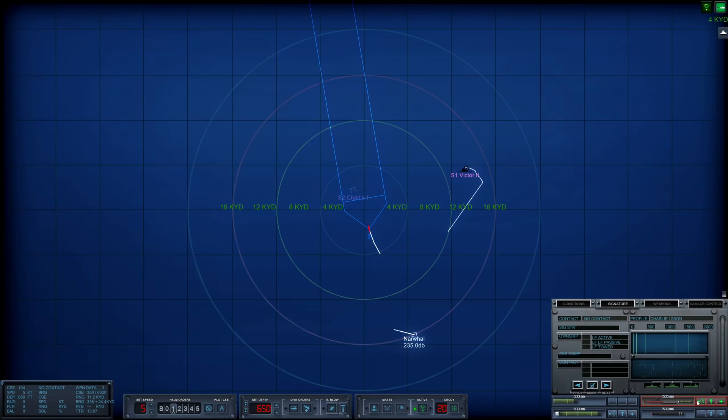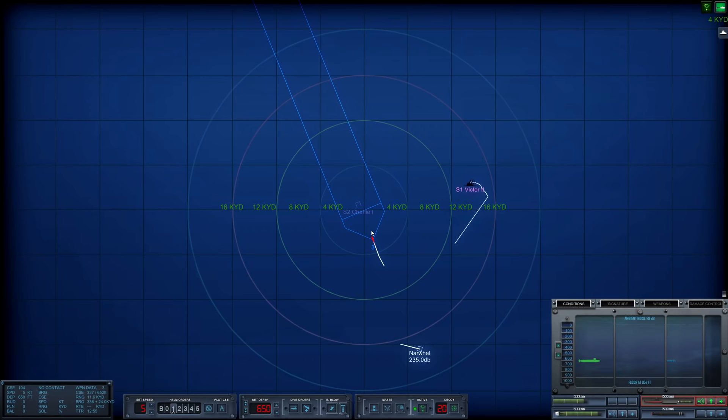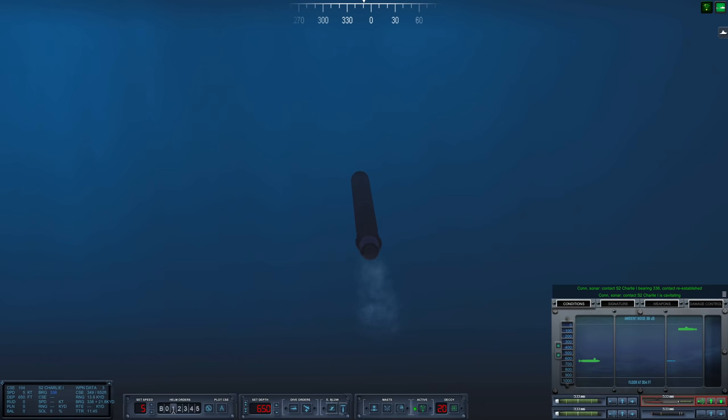Let's activate this torpedo. She's active. Have it sweep back and forth a little bit here. I'm guessing she went deep and quiet. Runtime 12 minutes — we should be able to catch her. There was a launch right here — looks like she's operating shallow. Bring our torpedo up.